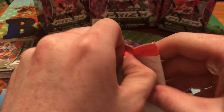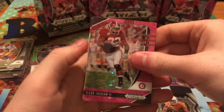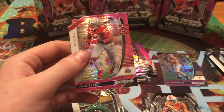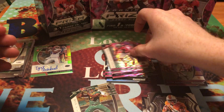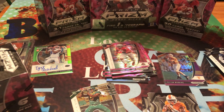Then we go into our final pink pulsar pack — pink Joe Burrow, come on, give me a pink Joe Burrow, that's all I asked for. Alright, we got a Mark Ingram, DK Metcalf, and Chase Young. Alright, that's it for the cell packs — now I'm going to go into the blaster boxes.